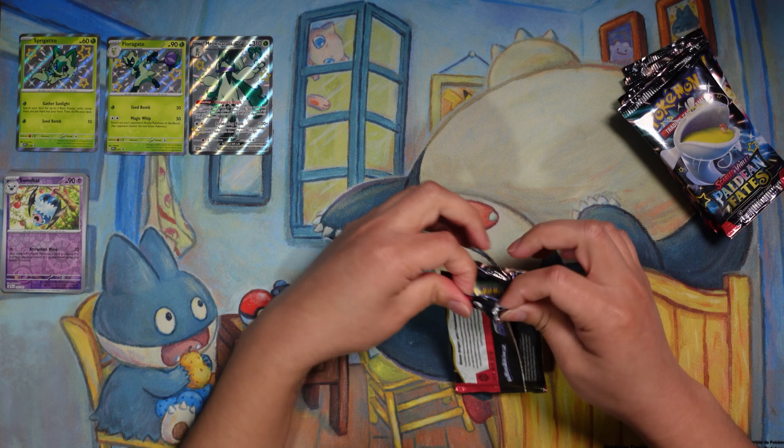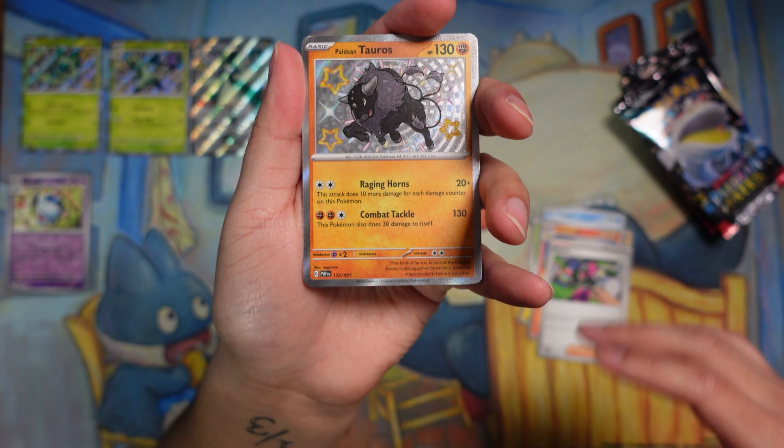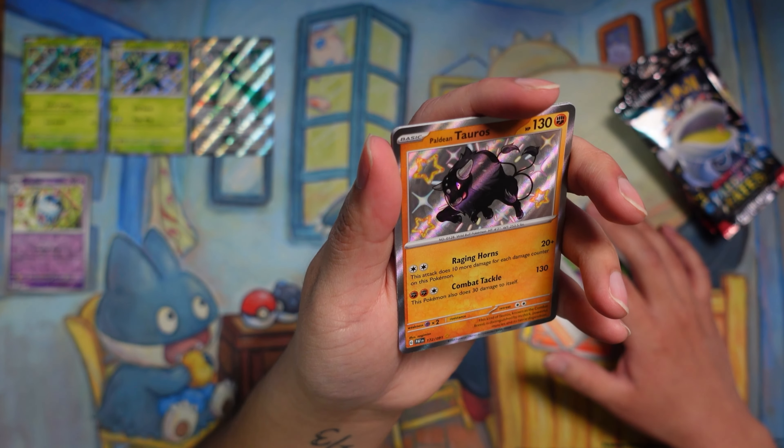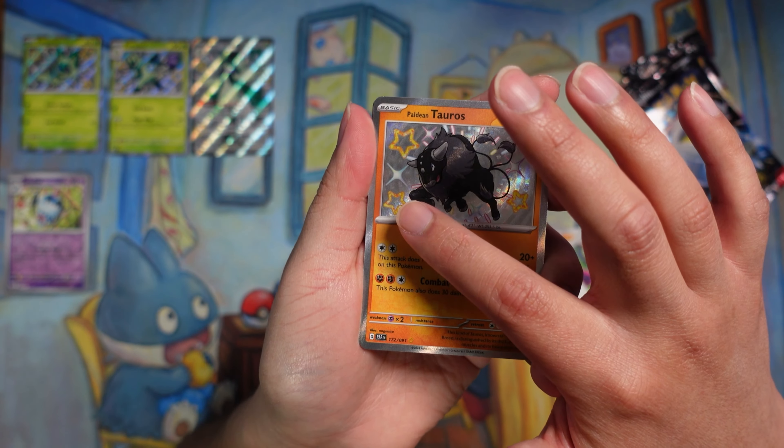We got our first hit — the Paldean Tauros shiny! If you've played the game and tried to hunt this shiny, it is ridiculously hard. The shading is very subtle — you have to move the camera around to see the difference. The hair is gray but the body is super black, and the game quality doesn't help either.